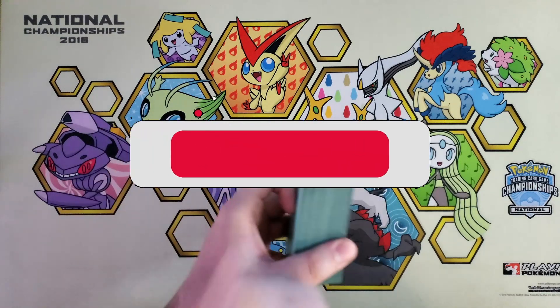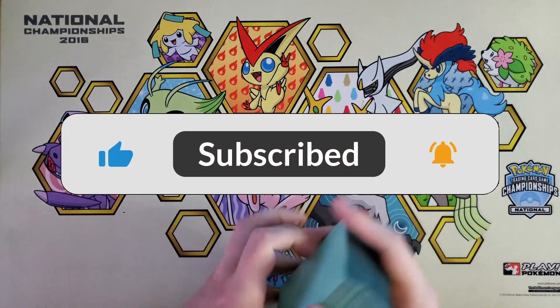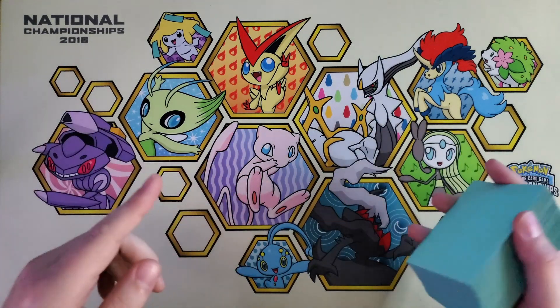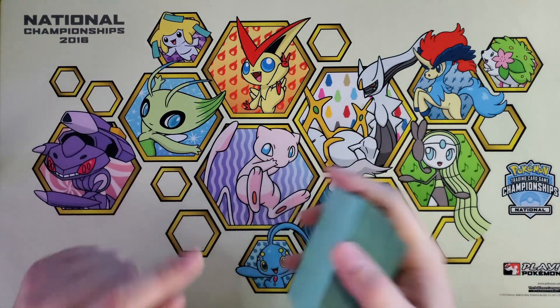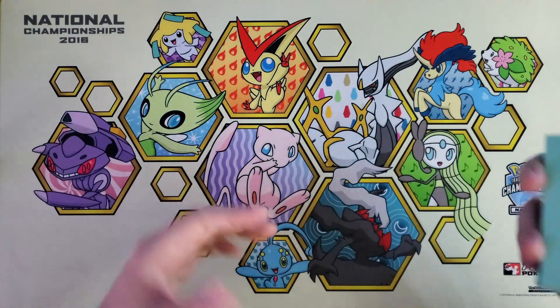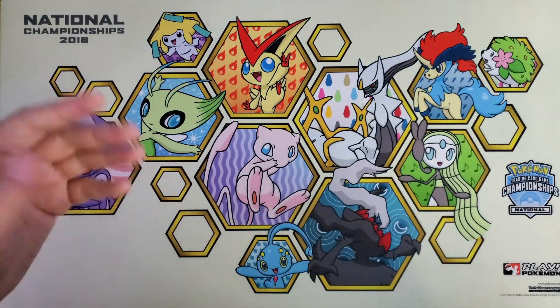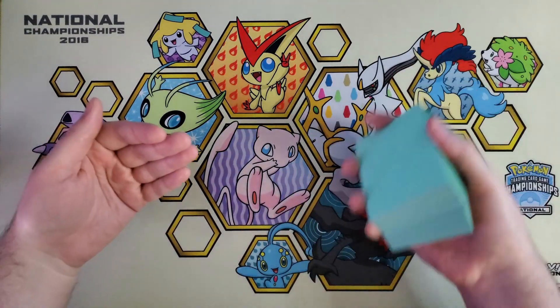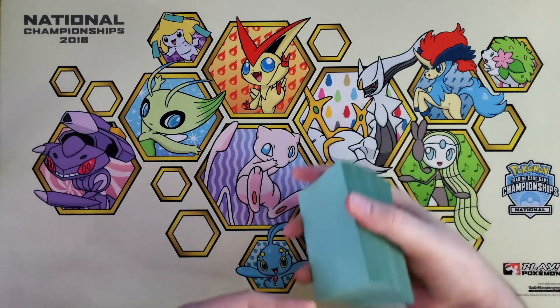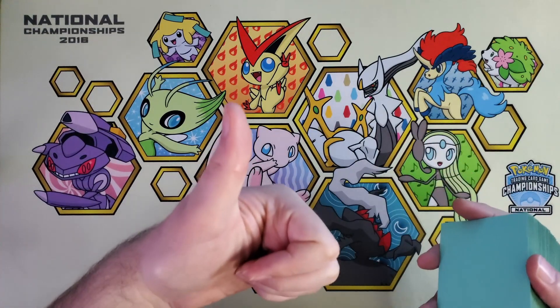But before we do, don't forget to like, comment, and subscribe for more Pokemon TCG content. If you saw over on Twitter, I'm giving away 50 codes of Silver Tempest. Go check that out — link in the description down below. All you got to do is show a screenshot that you're subscribed to this channel, and if you're following the Twitch channel, you can get an entry for each one. I'm going to pick a winner by the end of the week.